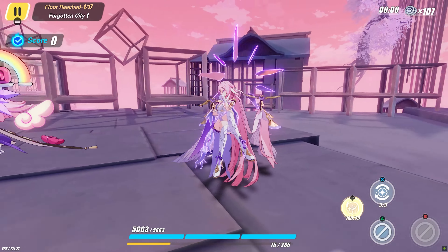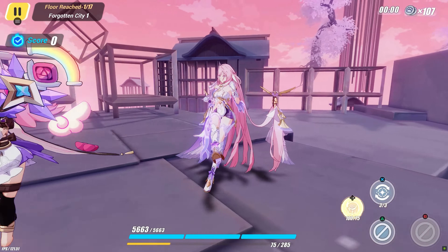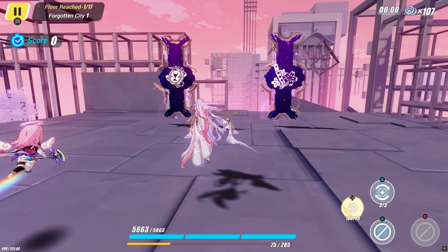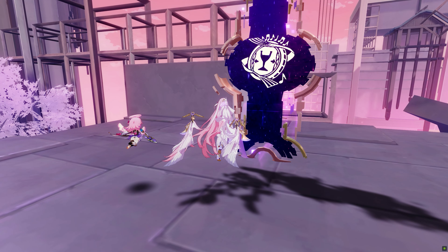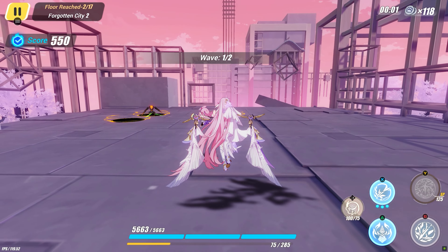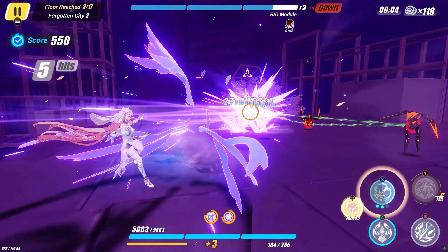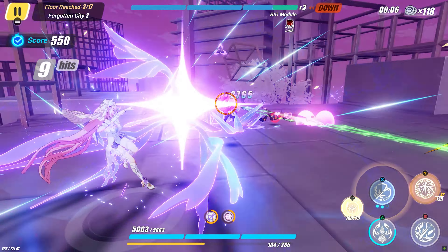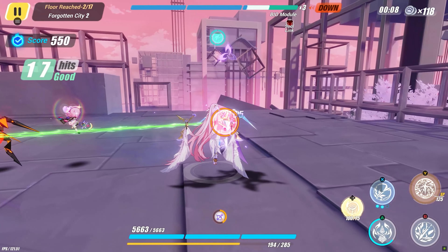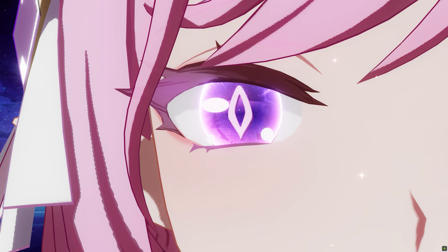Just to give a bit of background, here is Elysia in her normal outfit — this is how she looks in the idle animation and so on. We're going to see how she looks in combat so you understand exactly what the differences are. Here's a normal attack, weapon skill, and a charge attack — this is more or less how everything looks. Now let's get into her ultimate.